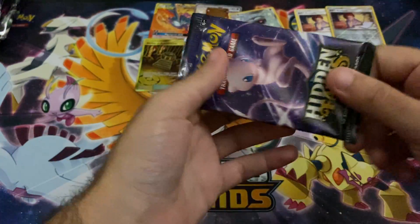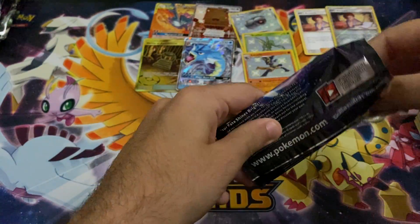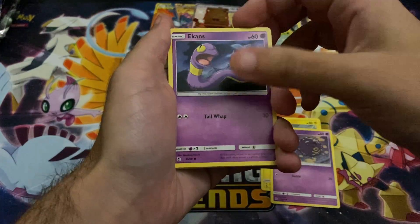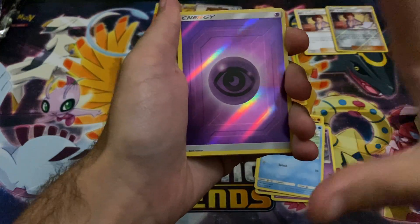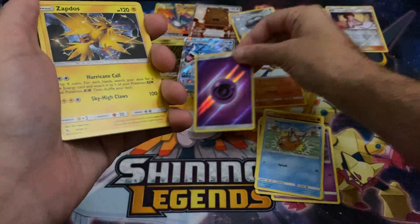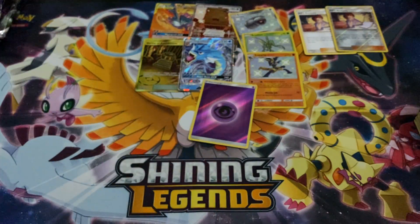We got one more pack — come on guys, what we got here? Let's try to do something. You know me — I want that Charizard. Charizard hype in the comments! We got the Voltorb, Koffing, Eevee, Cubone, Magikarp, and an Articuno. I'll take it. I'm in love with shiny energy. Brock's Grit — alright guys, I'm gonna count that as a hit. Let's get this sip in.